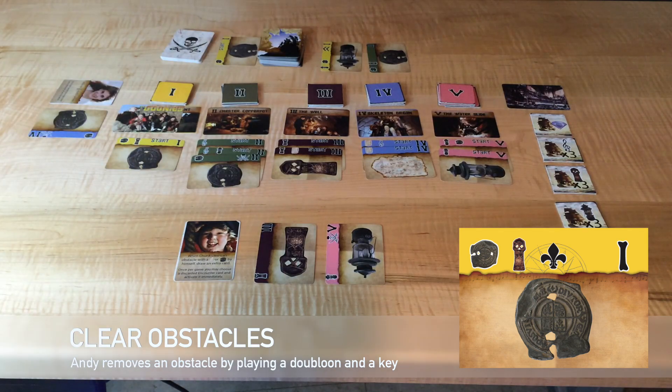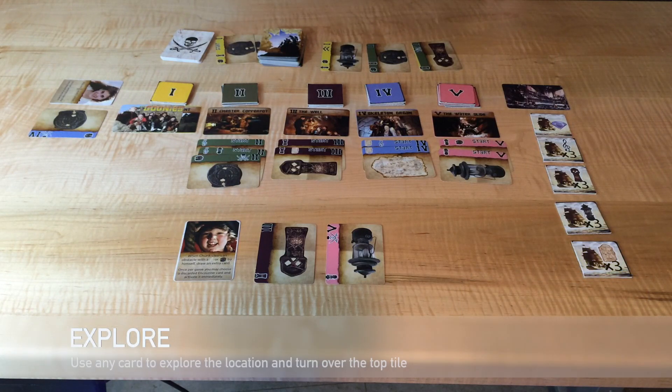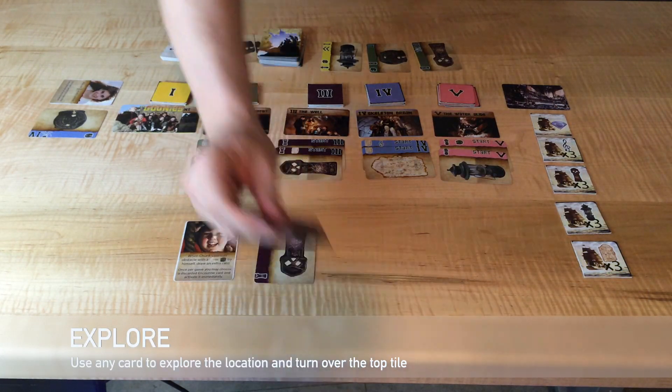Andy clears an obstacle using a doubloon and a key. Obstacles may be cleared in any order. Once all obstacles are cleared at a location, you may explore it using any card.